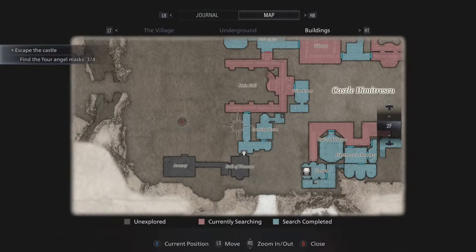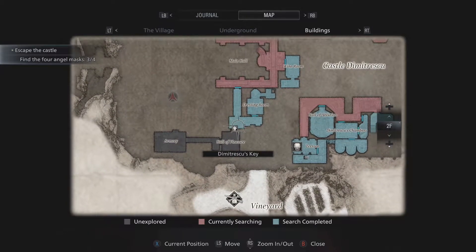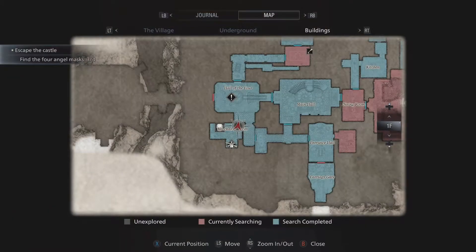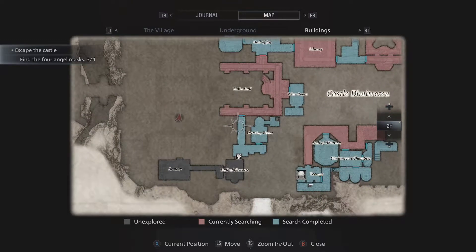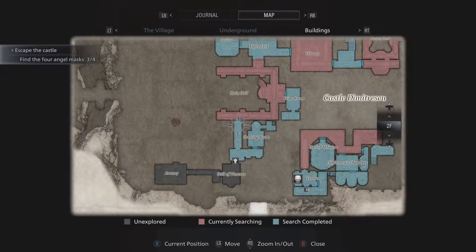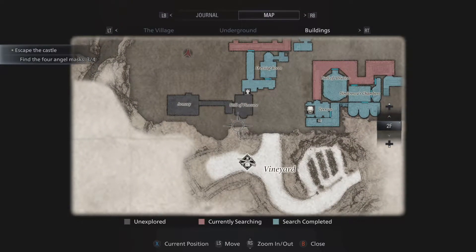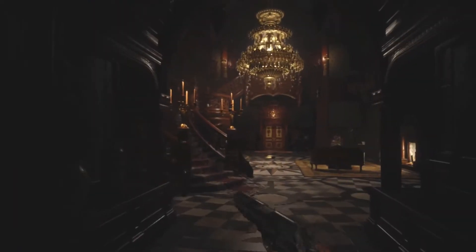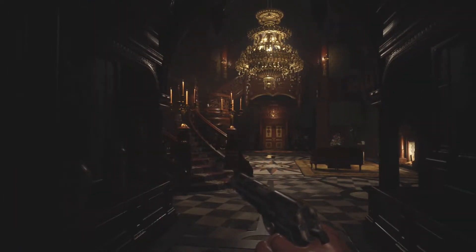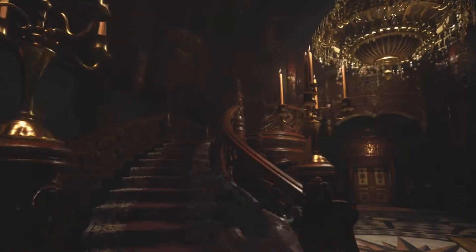Oh, we can use it to go in there. Alright, we need to go - wrong button again. We need to go from out here, up the stairs to the right, go through here and straight through. All while avoiding our thick mama, wherever she is. I don't know where she's at.